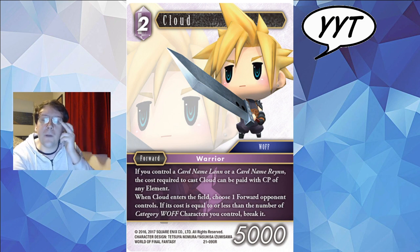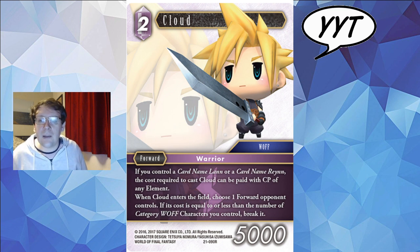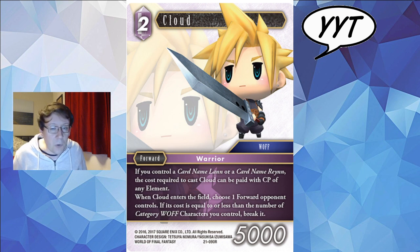Cloud — one of the many cards from category WAF. It's amazing that this Cloud is not from category seven. If you control a card named Lan or a card named Rain, the cost required to cast Cloud can be paid with CP of any element — a long-winded way of saying you can play them in Fire Ice WAF or Fire Earth WAF. When Cloud enters the field, choose a forward your opponent controls; if its cost is less than or equal to the number of WAF characters you control, break it. Even in the Opus 10 retro example, it's not too hard to have a couple of WAF backups, Rain on field, play Cloud, kill their four-drop, attack with a couple of guys. Very easy to facilitate a straight two-for-one, maybe even a three-for-one in the right deck.